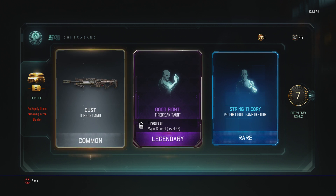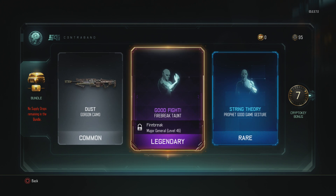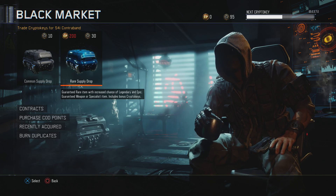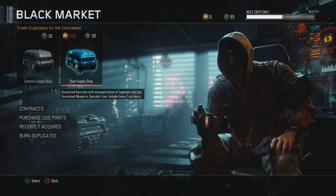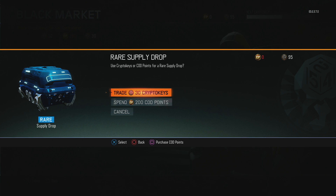Apparently I have 95 crypto keys, which is crazy, but I'm gonna go ahead and use those too — get some more rare supply drops going. I'm not spending 200 COD points on that bullshit.